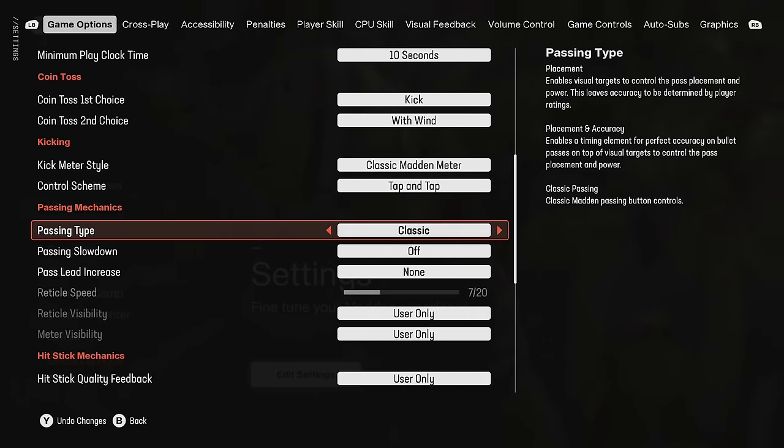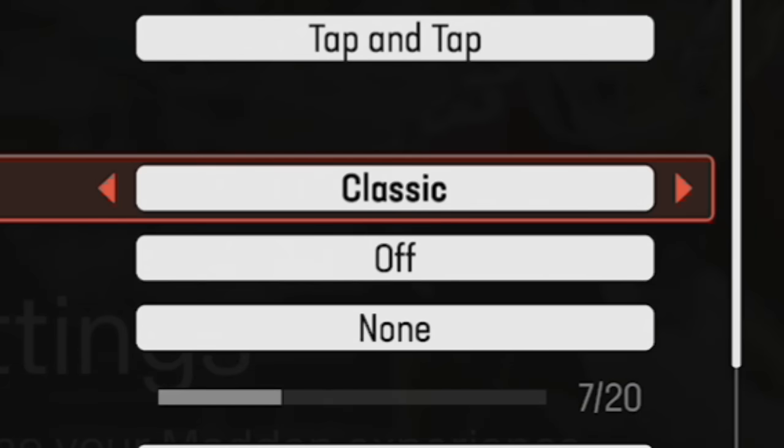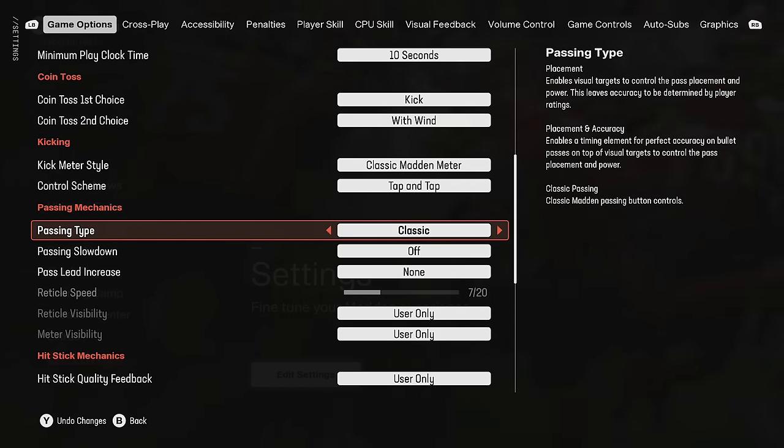When it comes to passing type, they don't have revamp passing in this game, which is a shame because it's a pretty good upgrade over classic. Classic doesn't allow you to pick where you want the ball to land, so you won't be able to make a ton of throws. You definitely want to go to either placement or placement and accuracy. Placement and accuracy is the best but requires timing a throw meter. Placement is probably the bare minimum and a good starting point, while placement and accuracy kicks your game up another level.